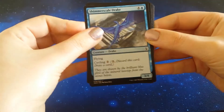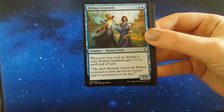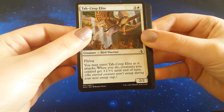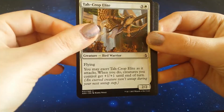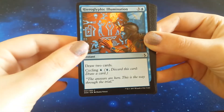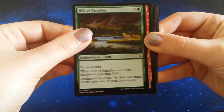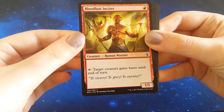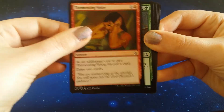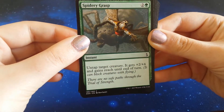We have Shimmer Scale Drake, Pitiless Vizier, Hekma Sentinels, Tah-Crop Elite — it's a bird! Winged Shepherd, Hieroglyphic Illumination, Gift of Paradise, Bloodlust Insider, Bloodlust Insider, Bloodlust Insider, Tormenting Voice, Spider's Grasp — your poor boob!